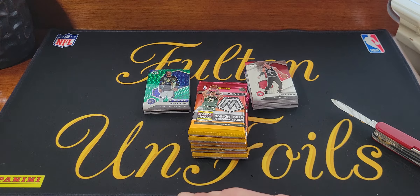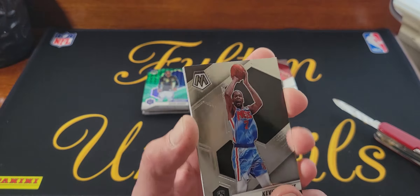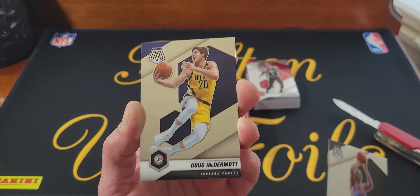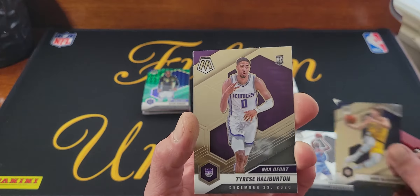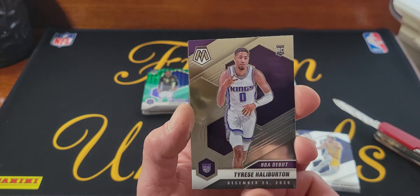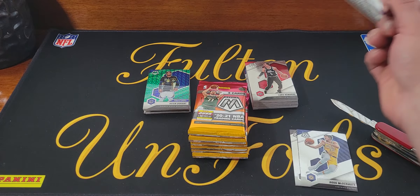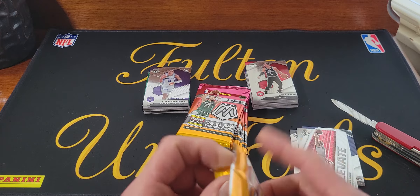The cards feel miscut too — when you're holding four or more in your hand, a couple of them stick out more than the others. Kevin Durant, Doug McDermott, Tyrese Halliburton — another one of these except this is actually the debut rookie — Tyrese and elevate, Zach LaVine. That's pack number two.